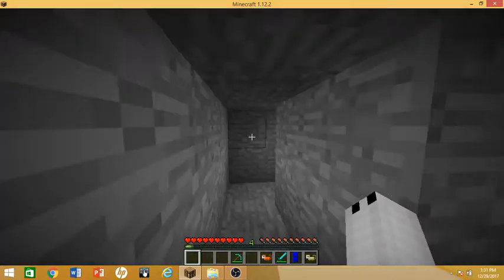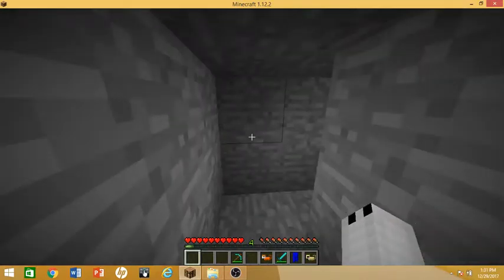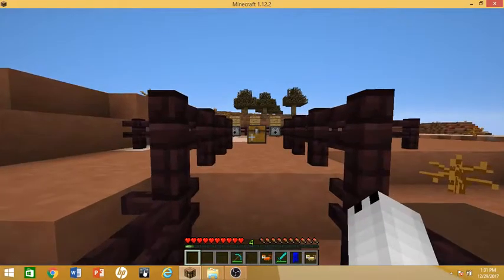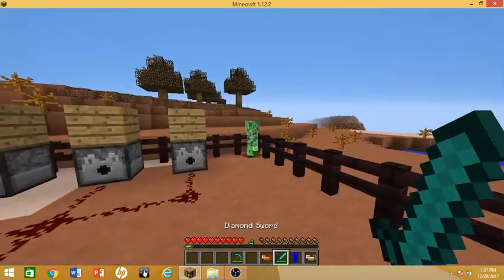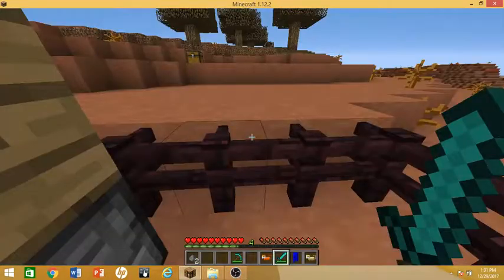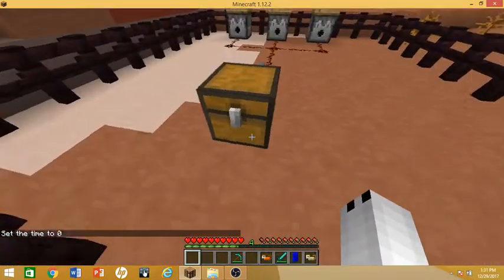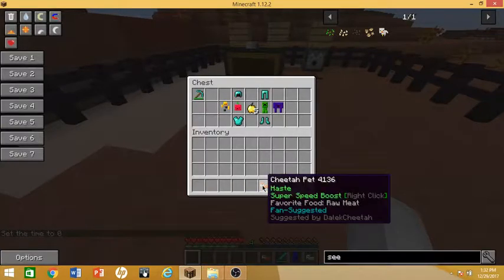As you can see, we got some cool night vision from the ocelot pet so we can actually see in the dark. Let's go up here — it's time for the final showdown, the final part of this inventory pets mod showcase. We got a chest filled with some goodies.